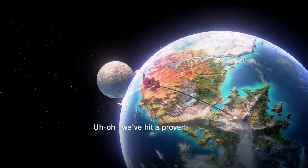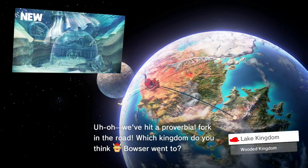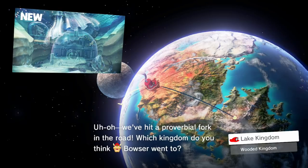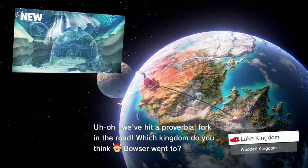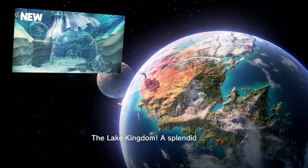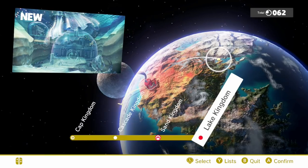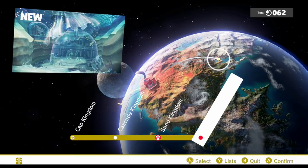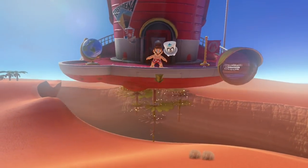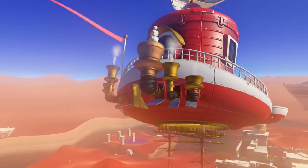Now we're going to come across a split path. You can go to the Lake Kingdom or the Wooded Kingdom. Doesn't really matter which one you pick, but I'm going to pick the Lake Kingdom because it's a top choice and because it's incredibly beautiful. Just wait until you see this place. By the way, once you pick one, you can't pick the other until later. You haven't missed anything by choosing one or the other - you'll be able to unlock the other one a little bit later on. Don't panic.